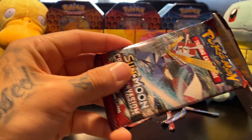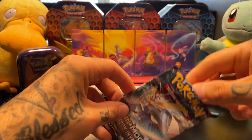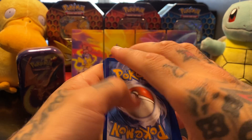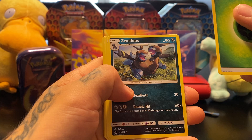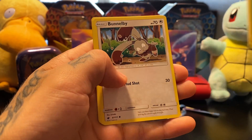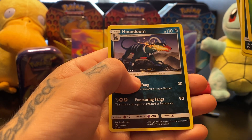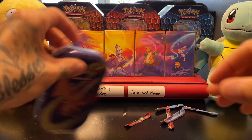Another Sun and Moon — Crimson Invasion. Why couldn't it be Burning Shadows? Go with Leaf. Swirlix, Miltank, Counter Energy, Diancie, Houndour, Bunnelby, Shellos, Cubone, Beedrill Reverse Holo, and a Houndoom Non-Holographic Rare. That would be sick if it was holographic, but no — we can't get that lucky.